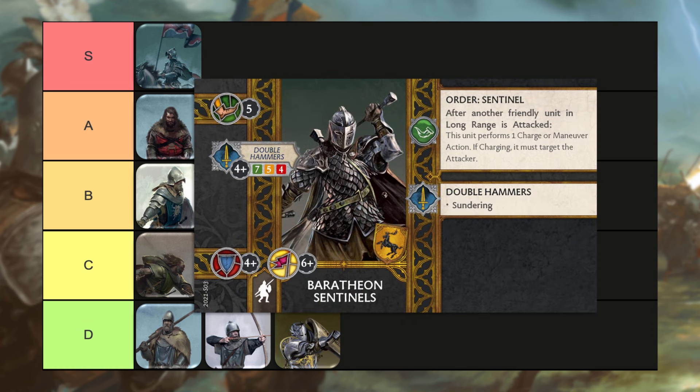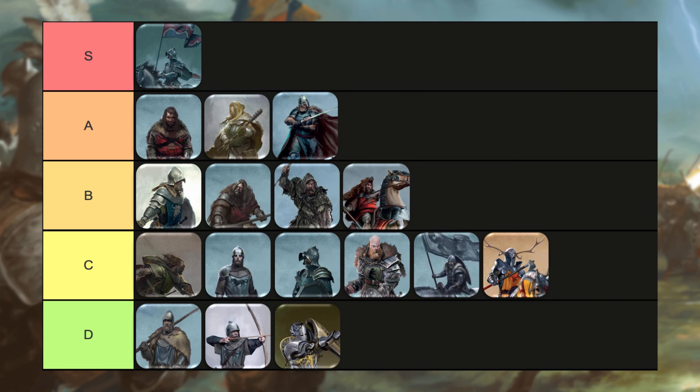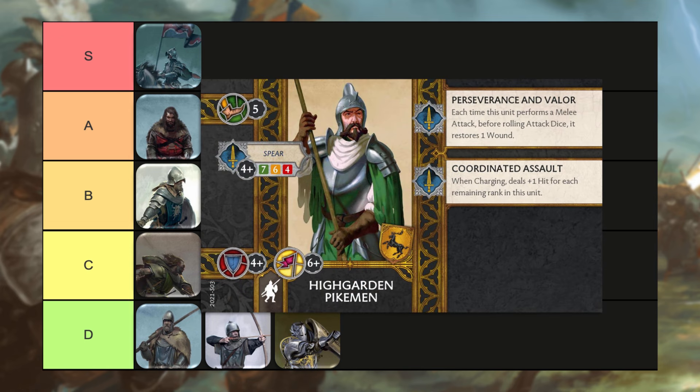The Baratheon Sentinels, also a five-point unit, got buffed a couple of patches ago. These guys are actually a little bit more interesting than the Wardens in the Brotherhood faction because of the Sentinel keyword they have. They're faster at movement 5, and Sentinel is a fantastic movement ability. They also have Sundering, which in my opinion is the best attack keyword you can get. I think there is play for them in the faction — it's a faction with some movement shenanigans, and Sentinel on top of that is great. I could see putting Edric Dane in these guys to get some additional healing out of retreating from combats and getting free charges out of Sentinel. For me, these guys are not bad, they're not amazing — I'm going to put them in the B tier, which is that conditionally good tier depending on the attachment or circumstances.